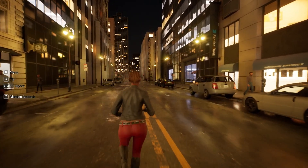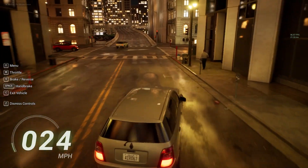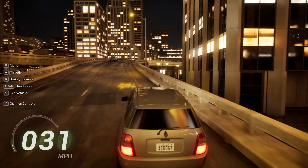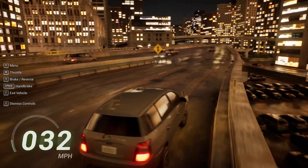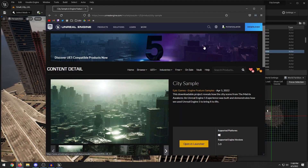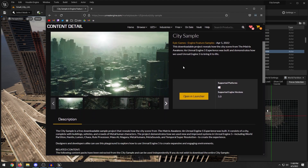That is basically the Matrix Awakens demo. I'm running this on a 3070 and averaging around 30 frames a second with some minor dips. This is the smaller version of the map — the larger version doesn't really run well on my 3070. You can download this for free on the Unreal Engine Marketplace at 80 gigs, but if you want the packaged version to test on your system, I'll leave that link in the description below.